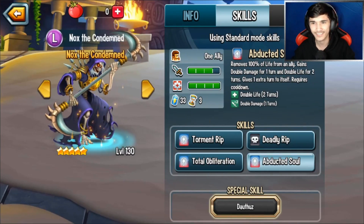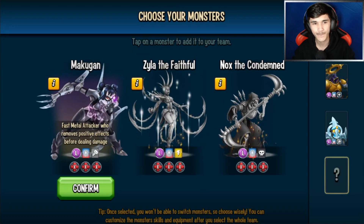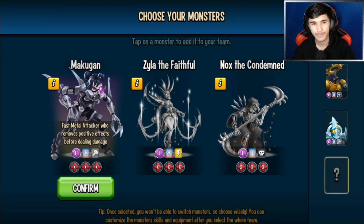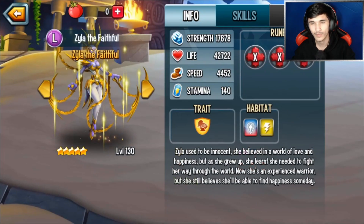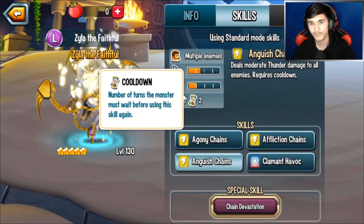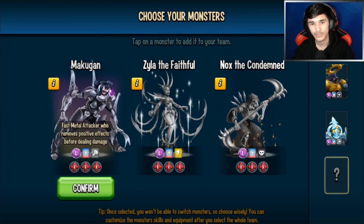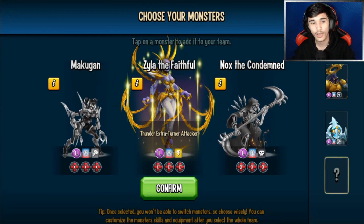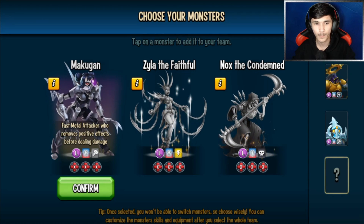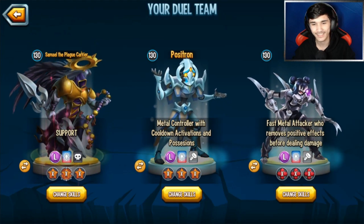Definitely not Nox — Nox is gonna just kill herself. Zyla is an attacker but she's an extra turner. Should I go with Mack again? If you change the skills up, which I'll help you with, she also has one of the best powers in terms of legendaries. There is no warm-up in this mode, but there is anticipation. She doesn't have that many extra turns but she'd be really useful.